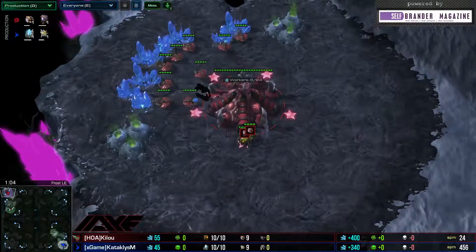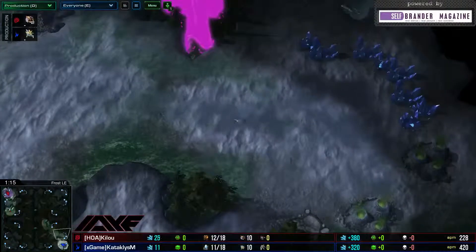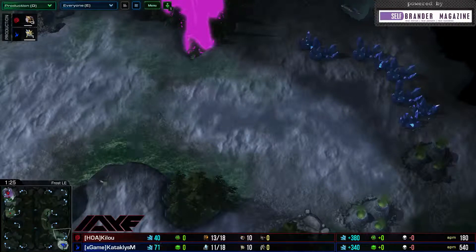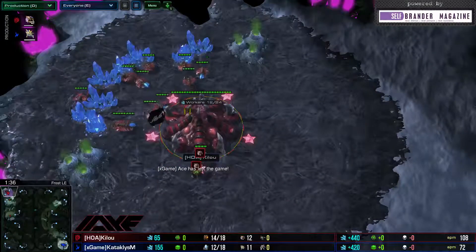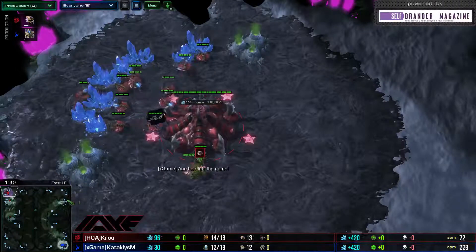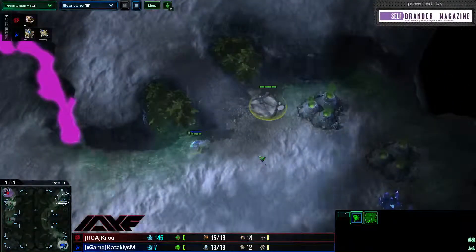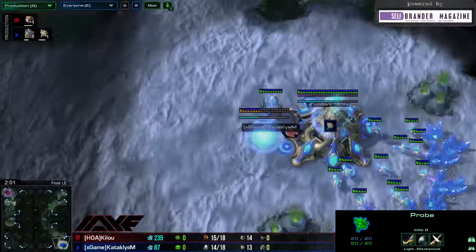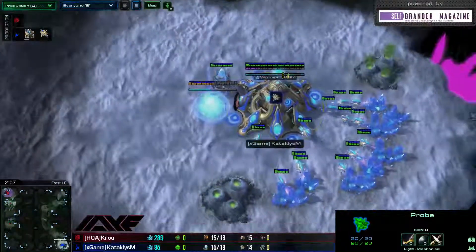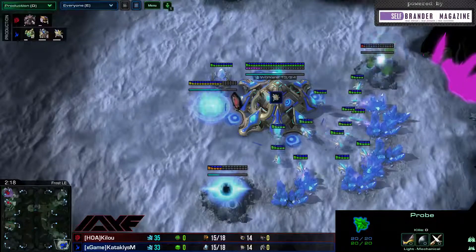What is very nice for Protoss is that they can play quite greedy on this map because the spawn locations are so far apart. The ramp is not too wide to wall off quickly if you choose to go for a Nexus first. At the same time, Zerg also has the opportunity to be very aggressive because it takes such a long time to scout out. Cataclysm takes the safe route — scouting immediately after he finishes his Pylon and going for the gateway expand style.